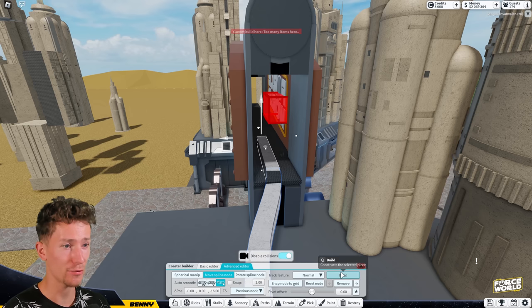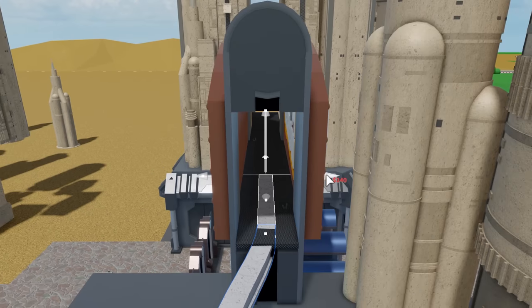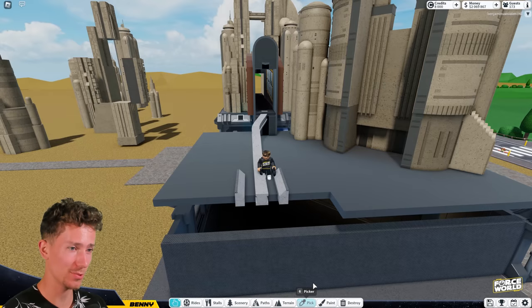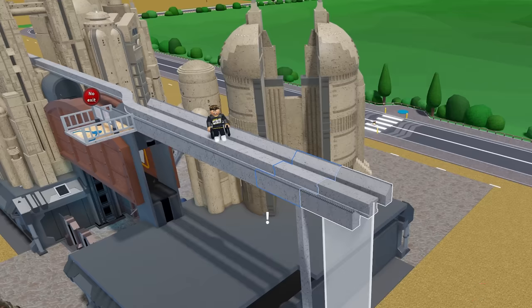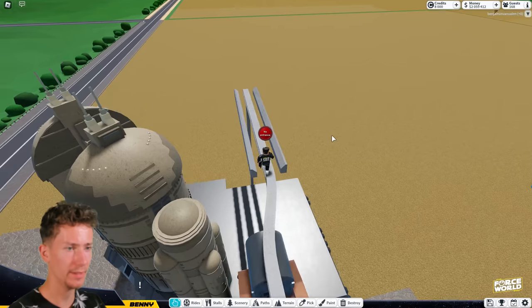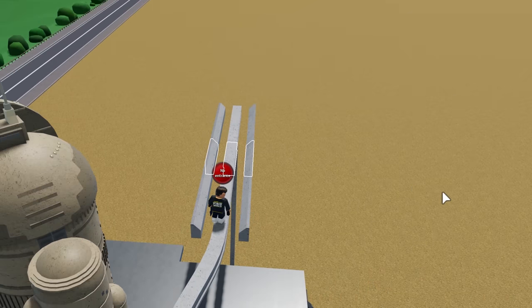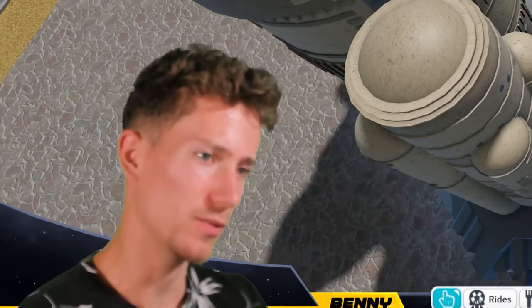Okay guys, never mind — we have several problems. The first one: there's too many items. The second one: the train's not gonna fit through this. Oh my god. I guess we're gonna have to go with the first idea again. I'm now realizing I probably should have made it go through this entrance instead of over it — it just seems a bit sad that you can't see it from outside. So right here, there's gonna be a station — bit of a strange spot, but I think we can cover it up quite nicely. It is the most annoying thing ever that you can't put these off-grid, because now there's this weird turn here. I guess we'll just have to work around it.